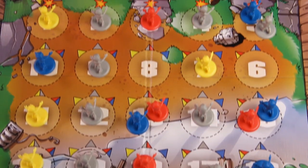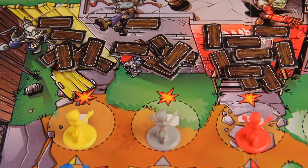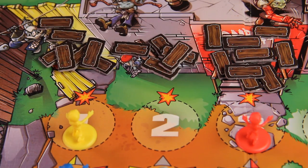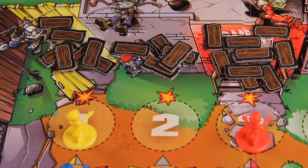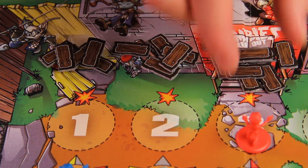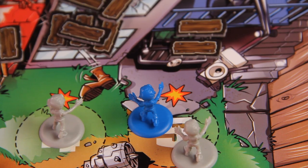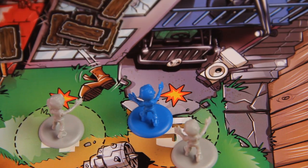If a zombie shambles while it is in the front row, it will smash into the barricades at that location. Remove one barricade token from that location, and then remove the zombie from the board, placing it back in the zombie pool. There are three exceptions. If a creeper smashes into the cellar, remove two barricade tokens before removing the creeper. If a brute smashes into the door, remove two barricade tokens before removing the brute. If a leaper smashes into the balcony, remove two barricade tokens before removing the leaper.